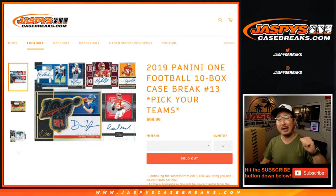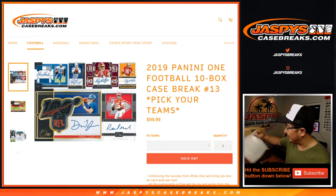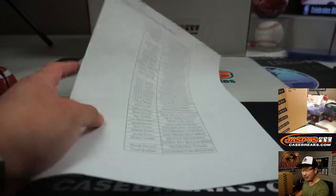Hi everyone, Joe for JaspiesCaseBreaks.com coming at you with another 2019 Panini One football ten box pick your team number 13 from JaspiesCaseBreaks.com from a fresh master case. We've also got a master case break on the site right now at JaspiesCaseBreaks.com if anybody's feeling a little spicy and wants to do that.